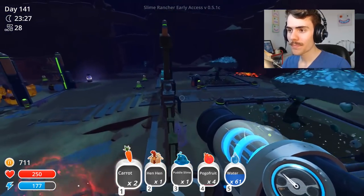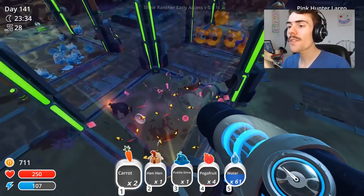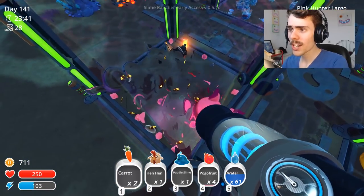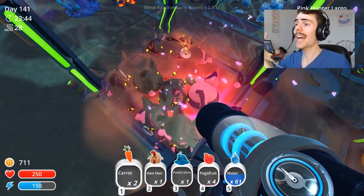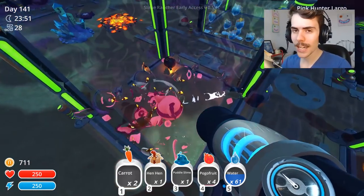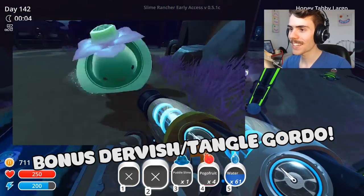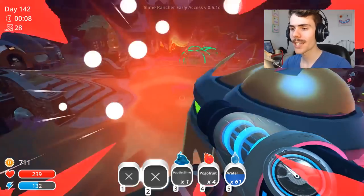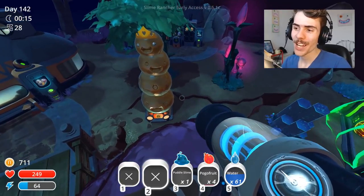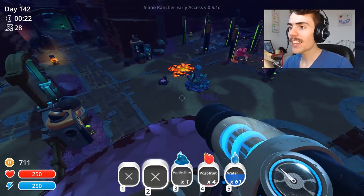Having dervish slimes on your ranch is going to be super difficult — it's not going to be possible to keep them in one place. All of the plots are going to go everywhere. Like, if all of these were dervish slimes, the plots would just be flung out the top, and I don't know if the net gets weaker when non-slime stuff hits it. I didn't realize it put a little slime face there — that's cute. I like these ranch upgrades even just for looks; it really makes it feel like I've progressed.